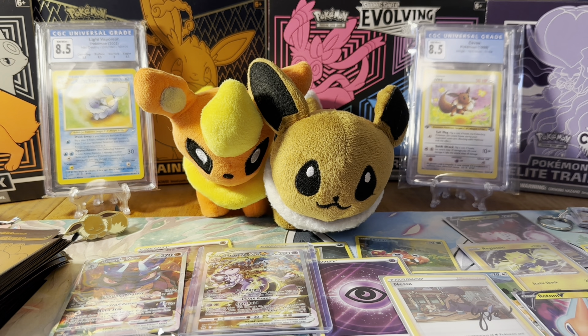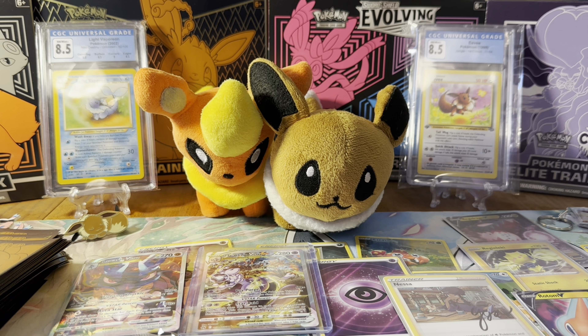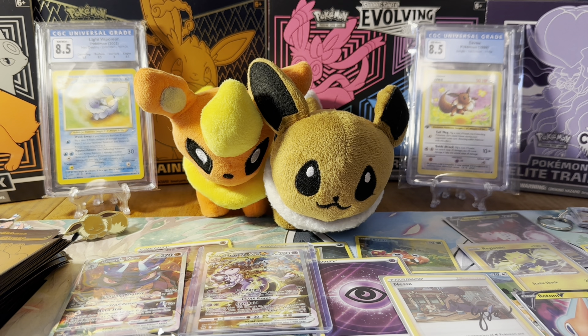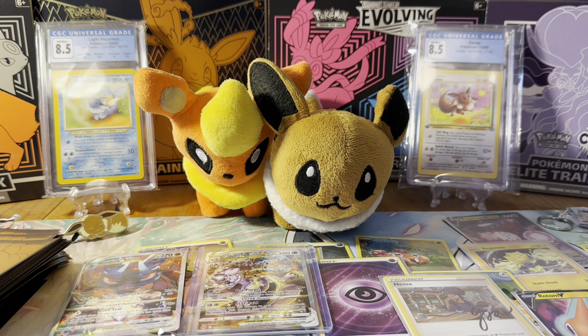We're going to crack into the second ETB because I'm hyped after getting that Mewtwo — I cannot believe we just did that. My top card in this set — while everybody might think it's the Evolutions cards, it is not my number one. My top card is actually the Entei V; Entei is super super pretty, and it was the first card that caught my eye. When V Star Universe came out I wanted to open it to find that Entei, but I waited for this English set and it seems easier to pull here.